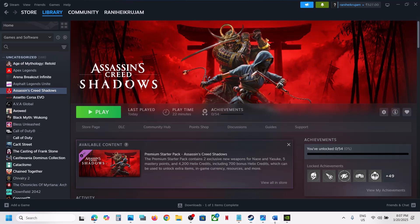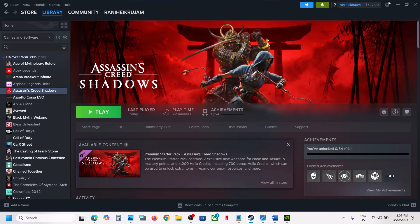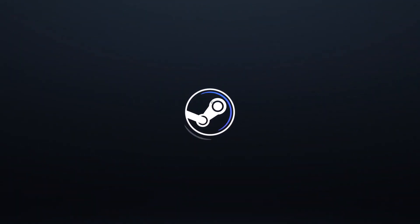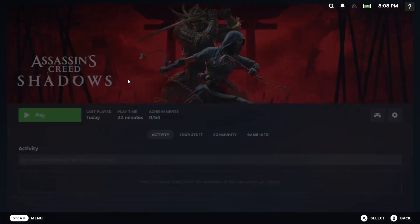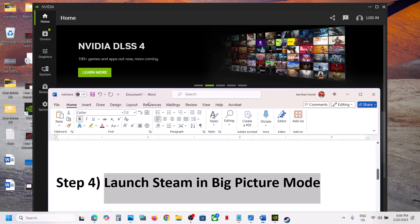Once the EXE file is selected, click 'Add Selected Program' and the game will be added to Steam. Once it is added, launch the game and check. The next step is to launch Steam in Big Picture Mode. At the top right, click the 'Enter Big Picture Mode' icon. Once Steam is in Big Picture Mode, launch the game from there and check.